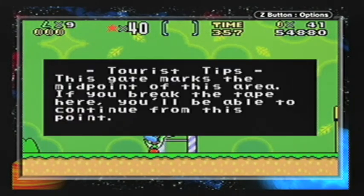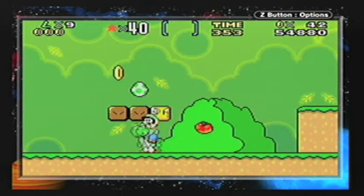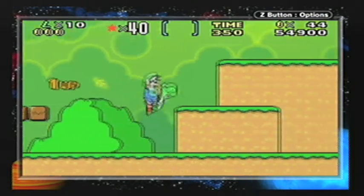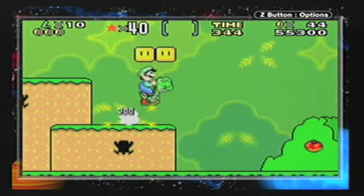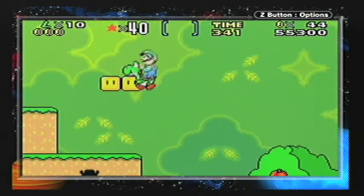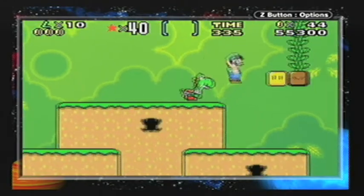Chuck — nobody likes him, just ignore him. There's a gate marked midpoint. If you're small you'll get powered up from that. And if you're on a Yoshi and you find another Yoshi egg, it'll contain a one-up. Some of these enemies in this game are just flat-out annoying.